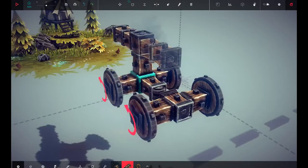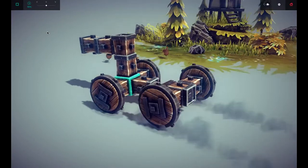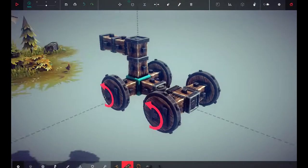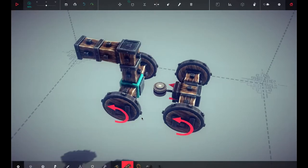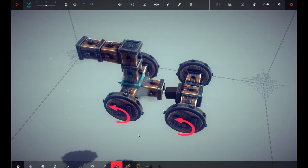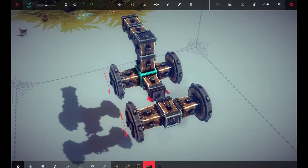Just calm your bum hole okay and just get ready. Oh, why is the steering off? Let me fix the steering real quick. Let's grab one of these, put that guy right here, and then steering — I want you to go like this. I think I want you to go like that. Let's try that.